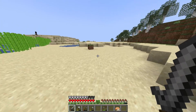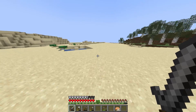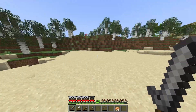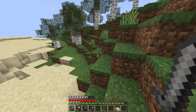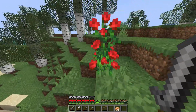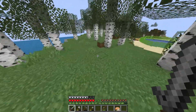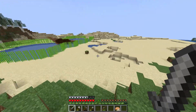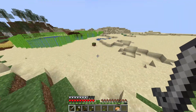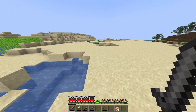Now there is one problem. We are going to need a boatload of dirt to make sure that this farm is actually renewable. Because, as you might know if you play Minecraft, the sheep need grass to get their wool back. They pretty much eat the grass, the grass turns to dirt, and then they get their wool, which we can then shear over and over again — as long as there is grass. But there ain't much grass here at the beach.